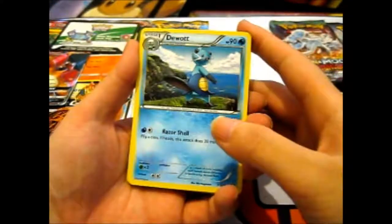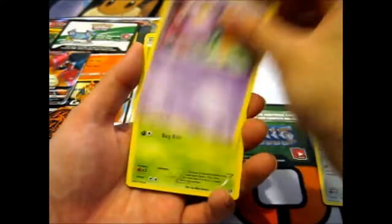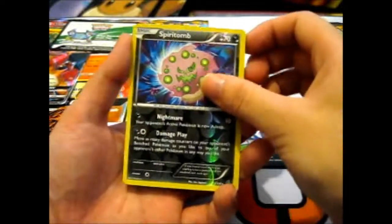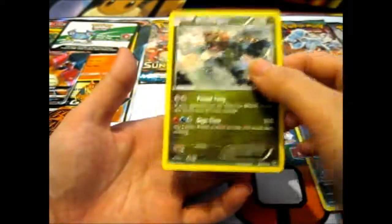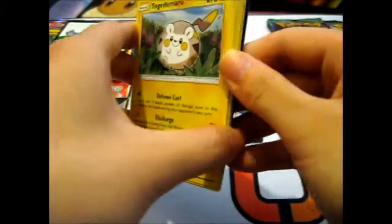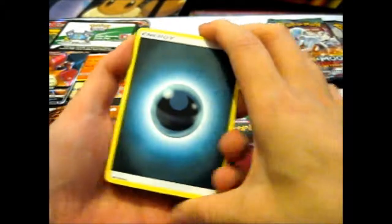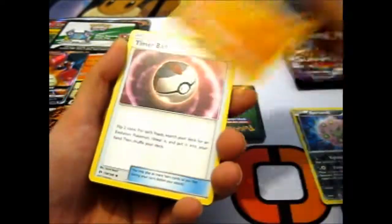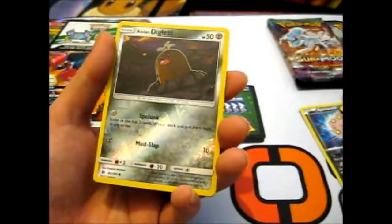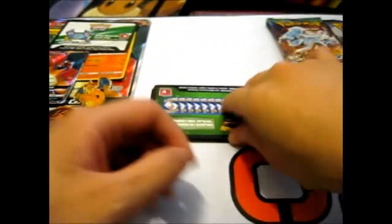From Steam Siege we have: Doublade, Klefki, Clank, Seedot, Ponyard, Drifloon, Larvesta, Reverse Spiritomb, and a Druddigon. From Sun Moon Base we have: Dark Energy, Boldore, Tauros, Togedemaru, Carbink, Pikipek, Sandile, Snubbull, Reverse Alolan Diglett, and our rare is Golduck.